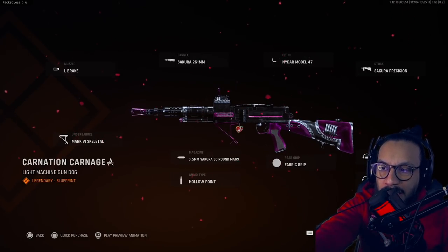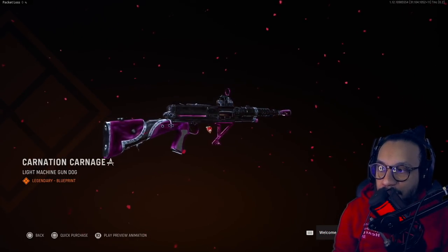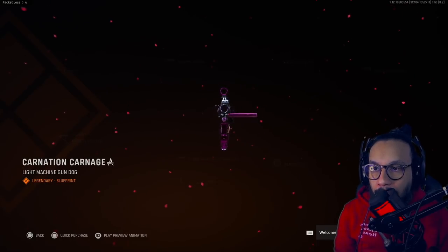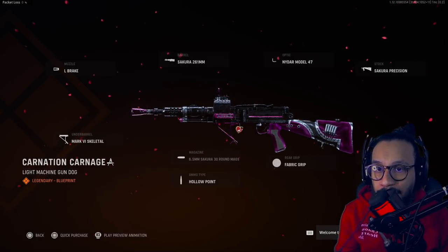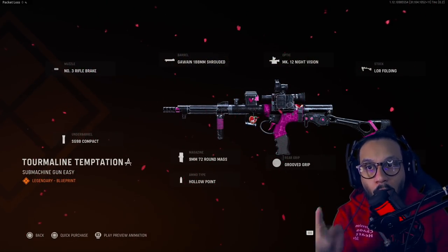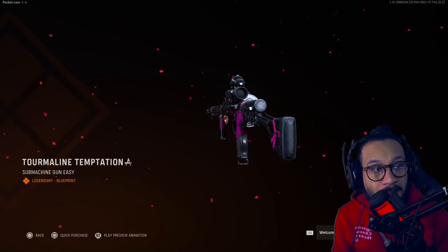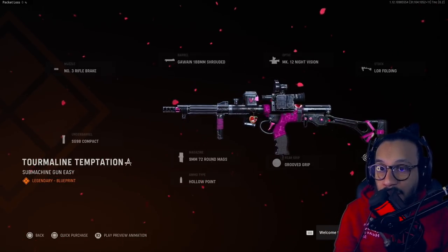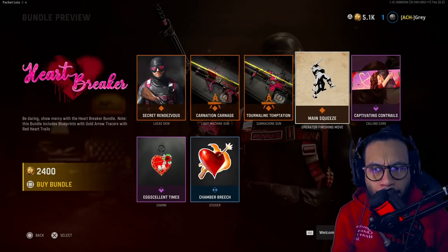Moving along, we get the Light Machine Gun — this is the LMG dog, so this would be for the Type 11. It's called Carnation Carnage — really nice looking blueprint. I like the Type 11, so that's cool. We also get the SMG — this is for the Owen SMG. Here's a full 360. Looks really nice, very cool SMG blueprint for the Owen.